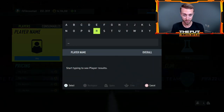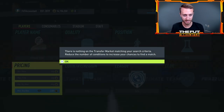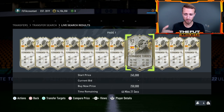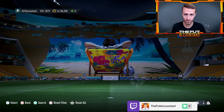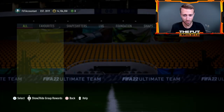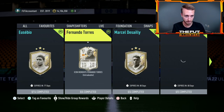Torres was 300,000 coins a couple days ago and now his SBC is 200K, so his card price is down a lot as you would expect. It's the people who needed to get these SBCs done for cheap that couldn't afford these cards off the market — or just didn't want to. Maybe you're a big Fernando Torres fan, a big Liverpool fan, and you just want to craft him for really cheap with these couple of squads.